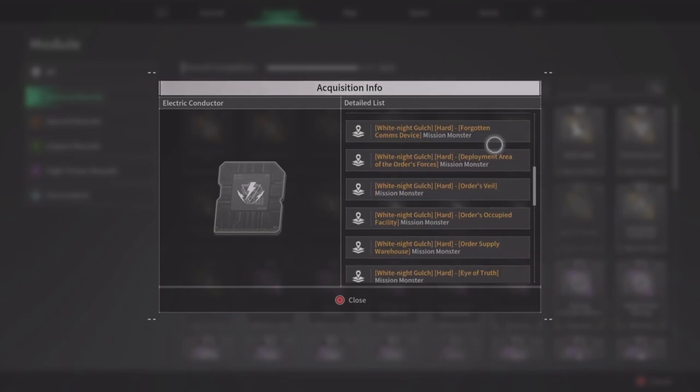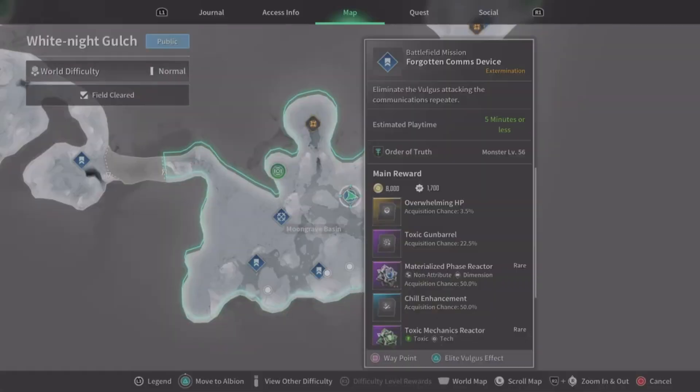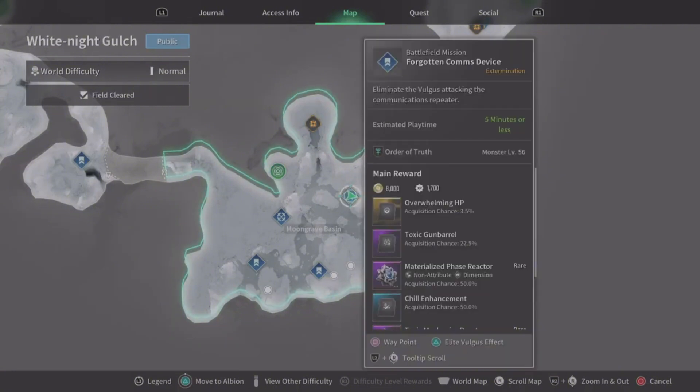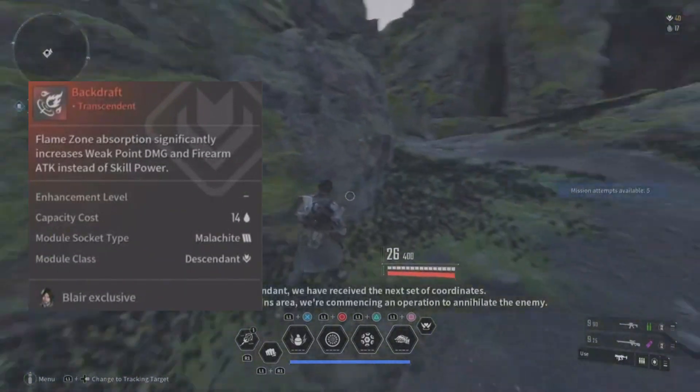I've been trying. So far this quest is fast and easy. I haven't gotten Electric Conductor yet, but I have gotten a few other mods. I forgot to record it, but he dropped me Blair's skill mod.